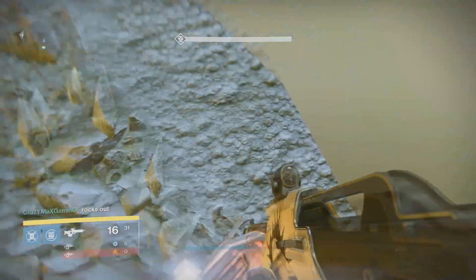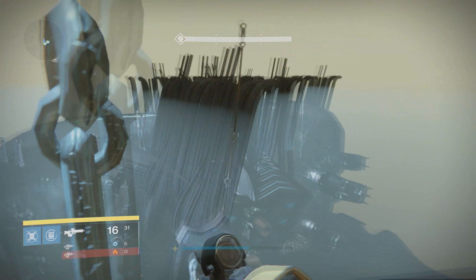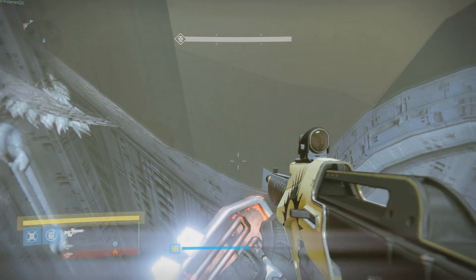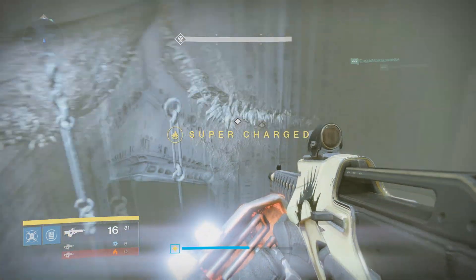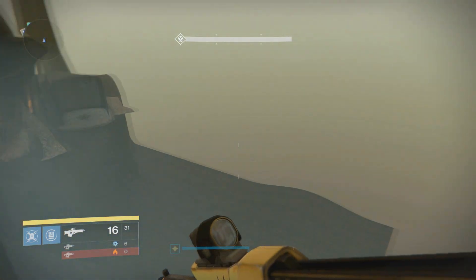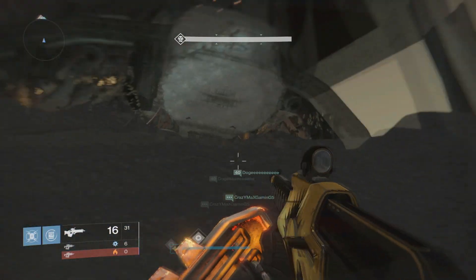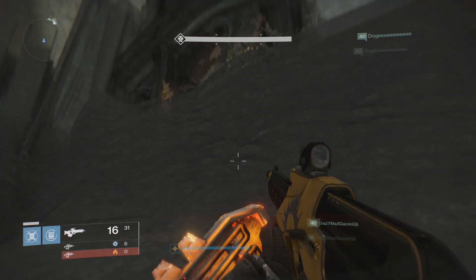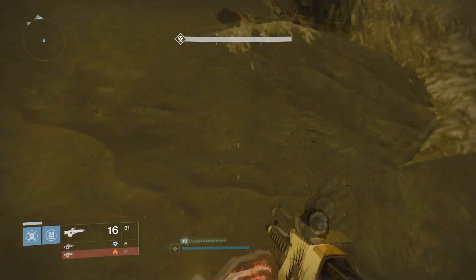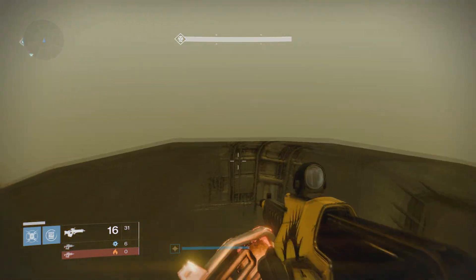This is where it's going to require the Titan, sadly. So if you don't have a Titan, you're not going to be able to come over here and see the Shield Brothers room for yourself. The reason why you need a Titan is for the Death from Above ability — what that does is push you through an invisible barrier so you can get to the other side. As you can see, just went to Death from Above over here. This just pushed us through an invisible barrier. From here, you just want to jump up toward this mountainside, and believe it or not, the Shield Brothers room is literally right over here.